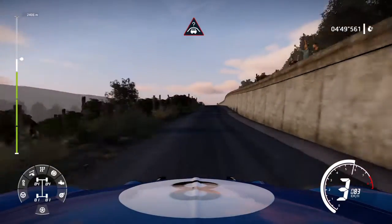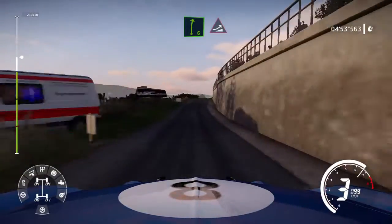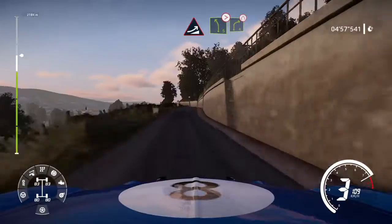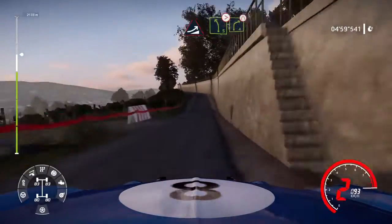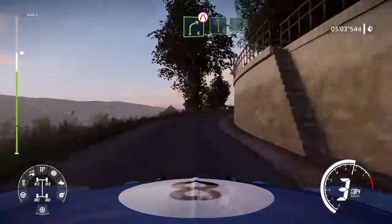Keep middle, oval crest. And right 6 long, keep in, into jump. And left 5 tightens, into right 4, short, narrows. And left 6, into right 6.